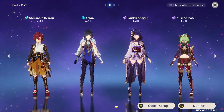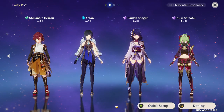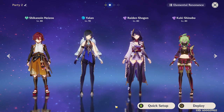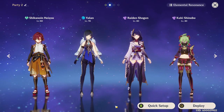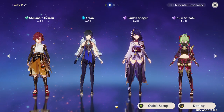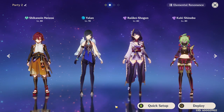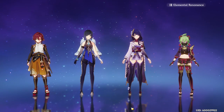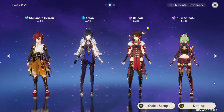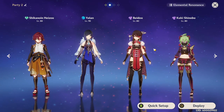Heizo is also going to be good in Electro-Charged teams. We have plenty of off-field hydro application options, and now we have Kuki Shinobu who can follow around and apply Electro, or you could use Raiden Shogun. You could get Yae Miko in there — pretty much any Electro-Charged team you like. Heizo facilitates this well because you can swirl both Electro and Hydro, debuffing enemies while applying the element everywhere all the time. Beidou is really good in these setups too, especially since Heizo's crowd control really isn't all that fantastic, so having Beidou's elemental burst gives you more of that AoE effect.